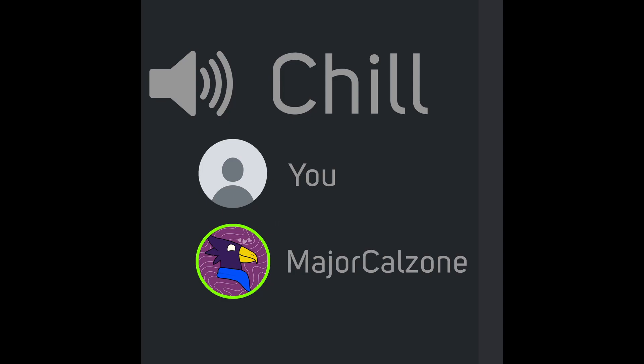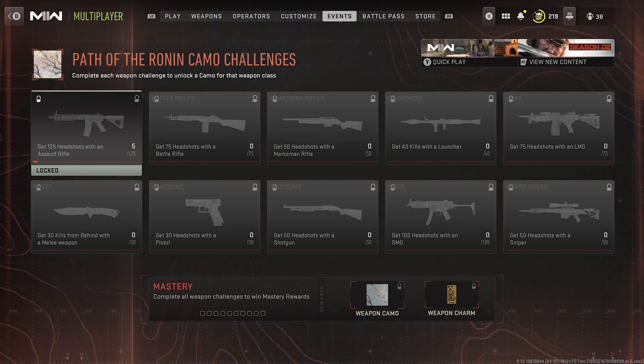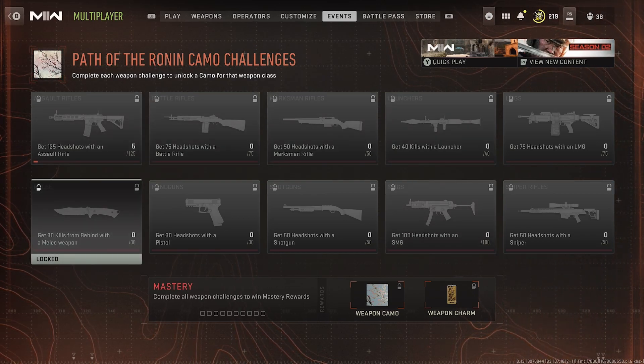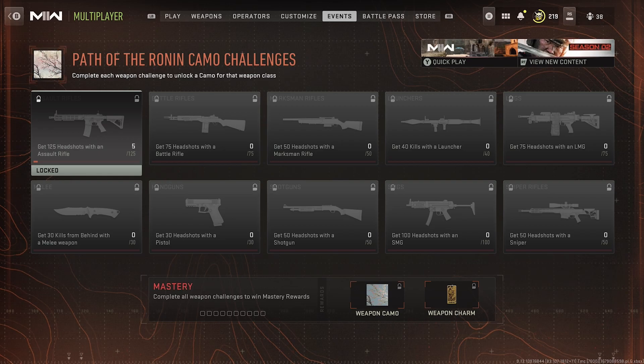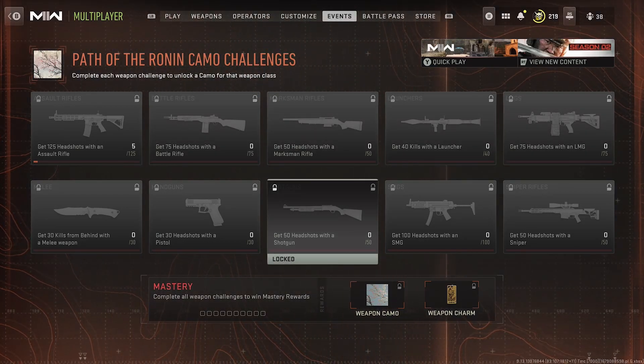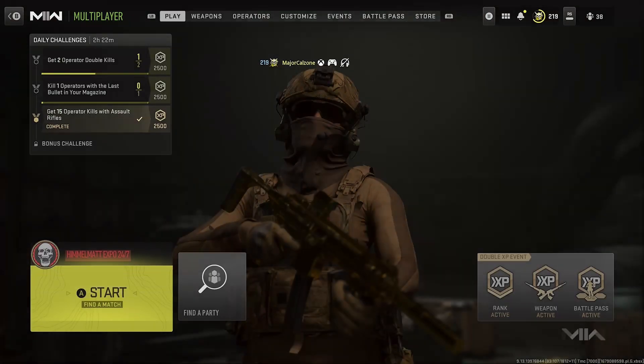The new Modern Warfare 2 event has me conflicted. With the Season 2 Reloaded update for Modern Warfare 2 2022, we got this 'Path of the Ronin' Part 2 challenges. Basically, you have to get a certain amount of headshots, or for launchers just kills, and knives or melee kills from behind. Upon completing these challenges, you unlock this cherry blossom camo — the ultimate mastery version — and a weapon charm. Pretty cool stuff.